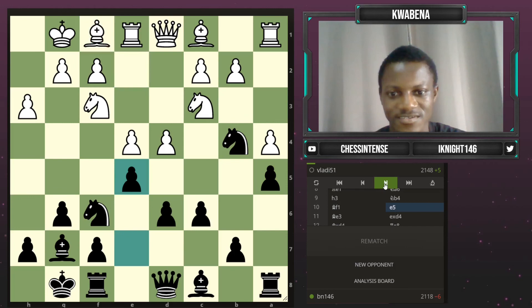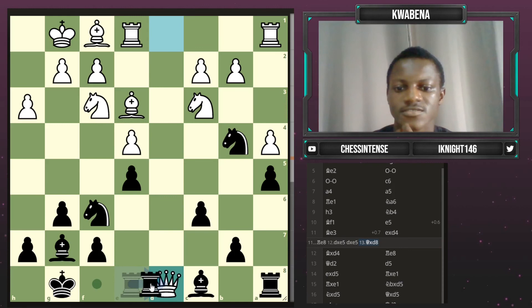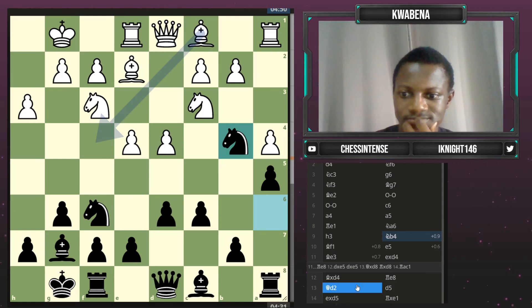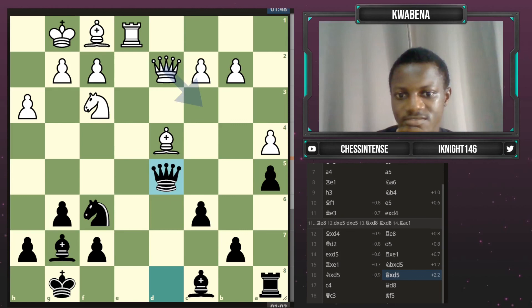I think I equalized after e5. Bf6 is just very good, and taking gave him an advantage. I thought Re8 was maybe fine — he couldn't take because of the c2 issues: takes, takes, takes, takes, and he has to play Rc1. I never really equalized. I tried to push d5 but it was a bit premature — I should have prepared it a little bit more. He seemed to get all the fun after that. Just lost the bishop. F6 was already working. Bad game.